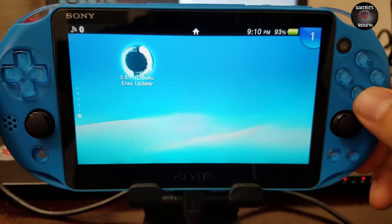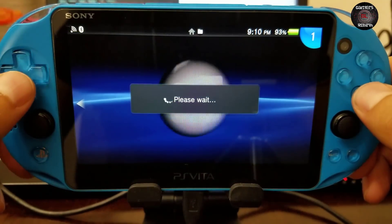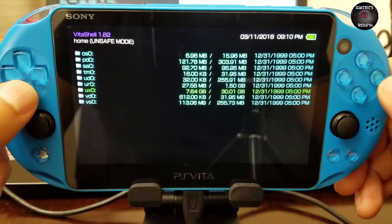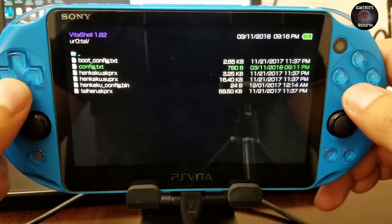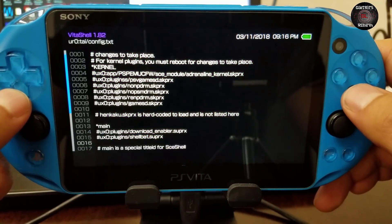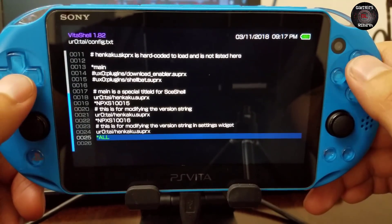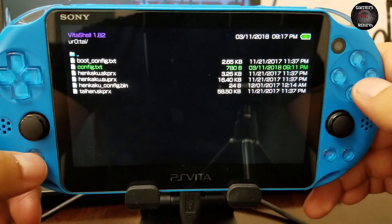Once you launch the HENkaku ENso updater it will tell you to disable all your plugins. So launch VitaShell and go to tai, then config.txt — I have mine under UXO. Under kernel you'll see all my plugins listed; I add a pound sign next to each one to disable them. I don't need the last two so I'll delete those. That's all we need to do here.